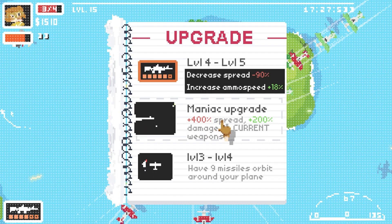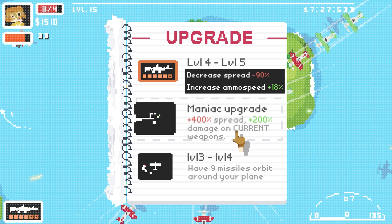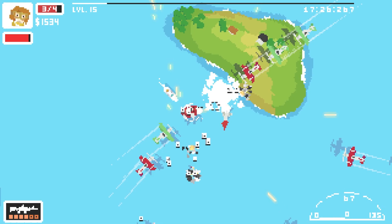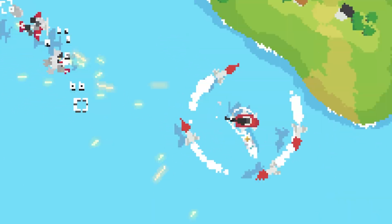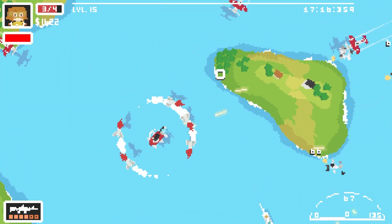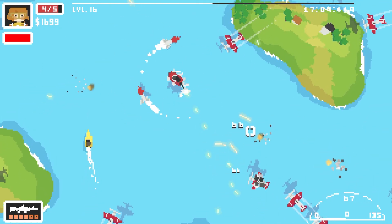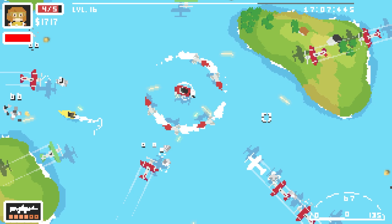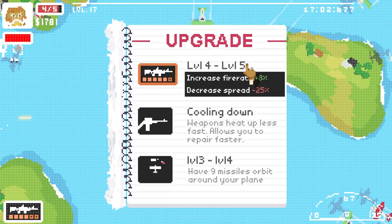The red planes have quite a lot of health so I could use more damage. Let's get a rotating machine gun. There's the increased damage for the M16 - let's try and make a dent in these enemies. Although I'm tempted to go maniac - 400% spread, 200% damage. So basically I won't be able to aim anymore but it will be carnage. Let's do it - bullets will just go in every direction but they'll be very strong. This seems to be working - no one can get close to me!